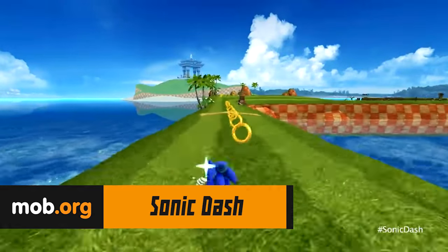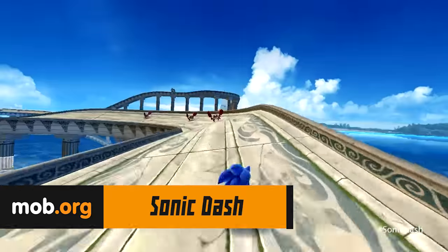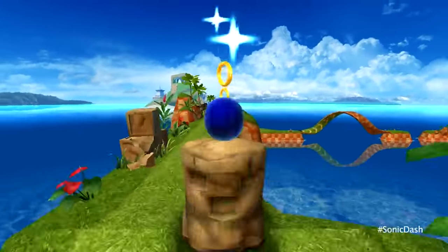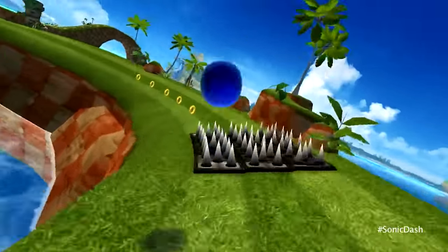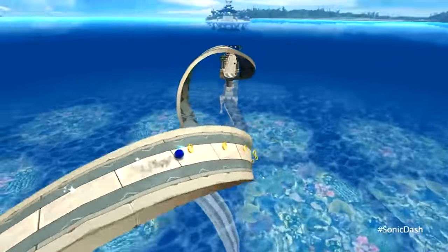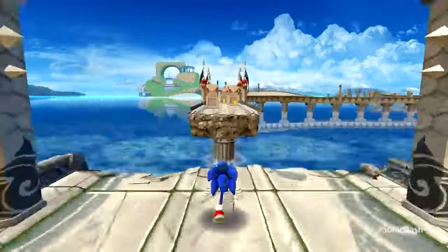Sonic Dash is the brightest and the most dynamic runner for today. Who can match the fastest hedgehog in the world? Play as Tails, Knuckles, and other friends of Sonic. You are going to compete with two of the biggest enemies of Sonic — the insidious Eggman and the deadly dangerous Zazz from Lost World. Dodge rockets, take enemies off the road, and be first on the leaderboard. Do this to the clinking of golden rings — I will never get tired of this sound.